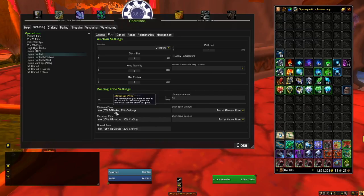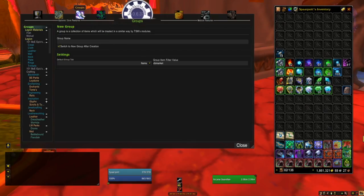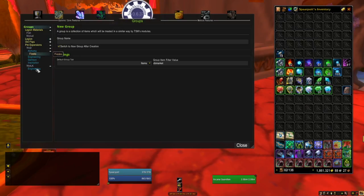Maximum price is 200% DB market or 180% of the crafting cost. For example: if DB market is 800 gold and crafting cost is 1,000 gold, it will list for 750 gold minimum. If DB market is 1,000 and crafting cost is 1,000, it posts for 2,000 gold. If DB market is 500 but crafting cost is 1,000, it won't list for 1,000 - it will list for 1,800, always taking the maximum value of the two.